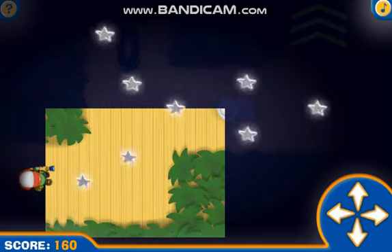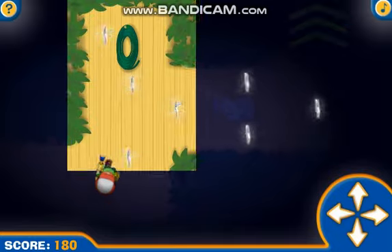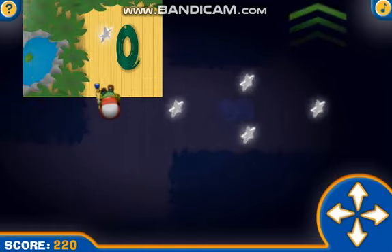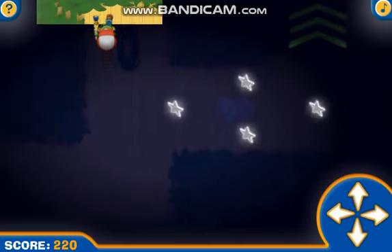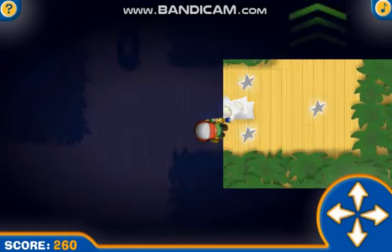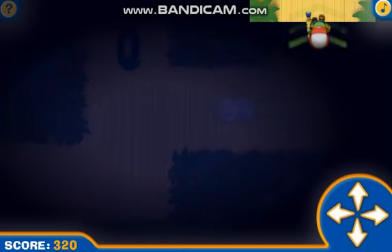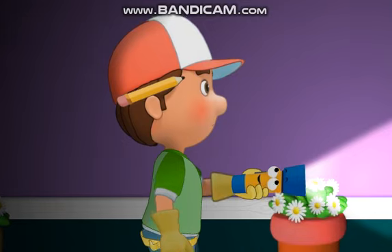We need to walk all the way over to this arrow. Be sure to collect the glyph along the way. We made it! Do you see what I see? We're almost to the daisy room.